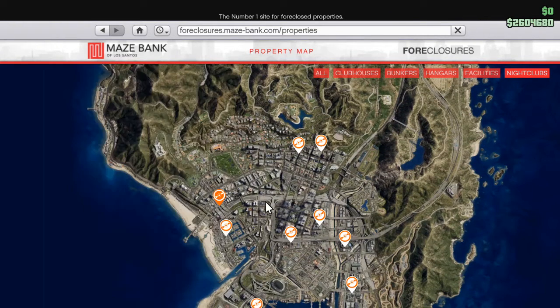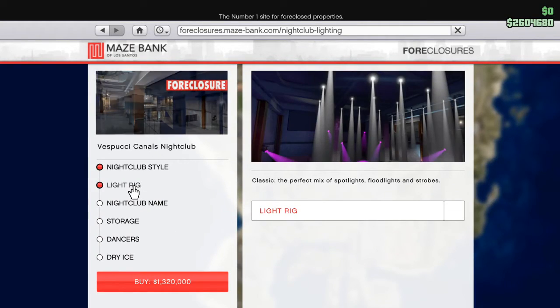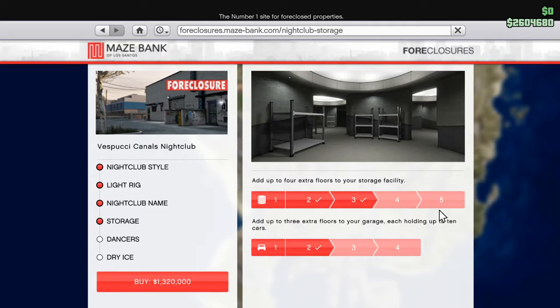Once you find a club you like, go ahead and hit buy. Then you can customize your nightclub — name it, set up storage, and so on.